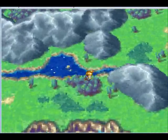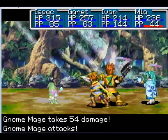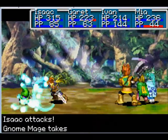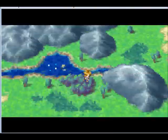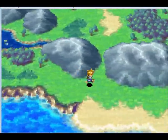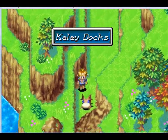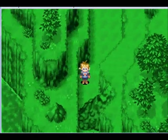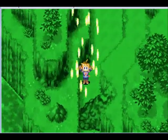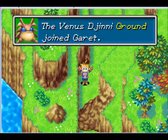What's this? Just a useless patch of woods, apparently. Garrett just mastered Flairstorm — sweet! And look who we found here: it's another Venus Djinn! That's number 5 out of 7, and this one is Ground.